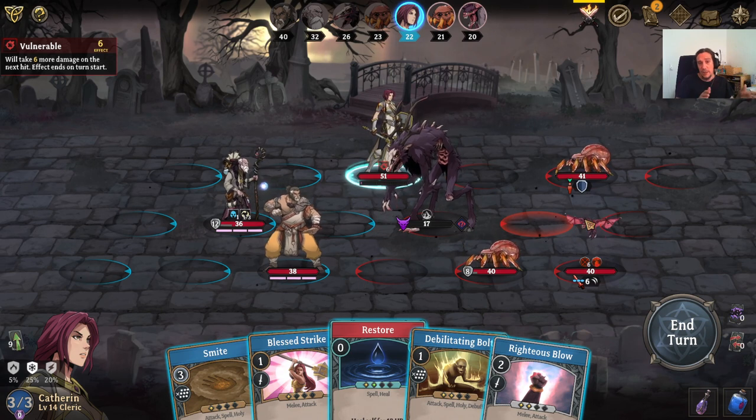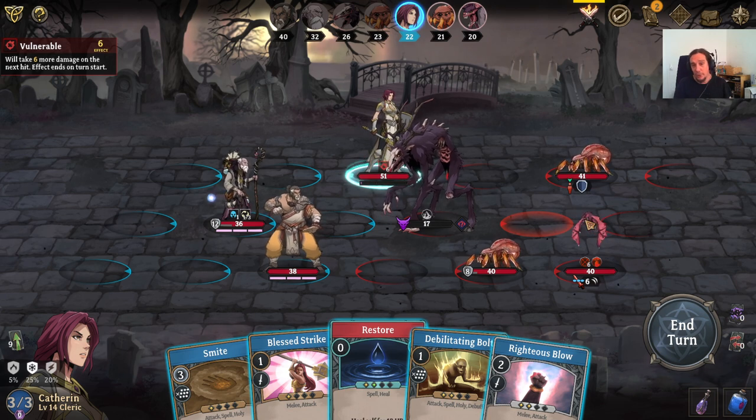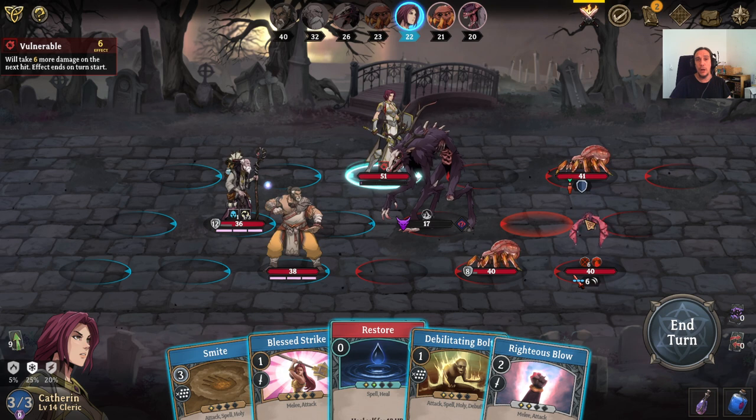The character classes all have different synergies with each other. There are a total of ten different classes to play in the combat, and you get to play three at once, so there's a lot of crossover happening. I want to leave the combat topic at this point and head on over to the other topics.